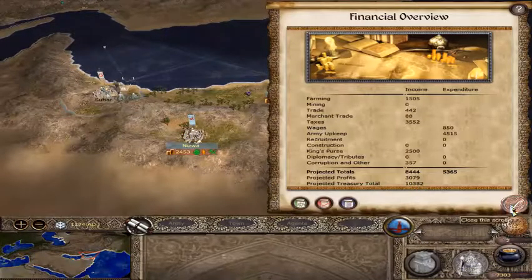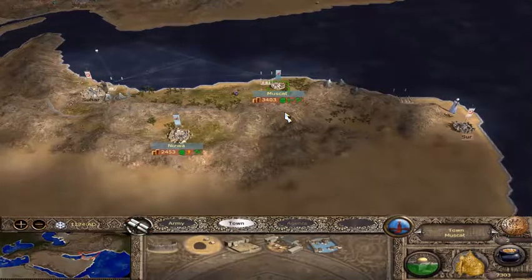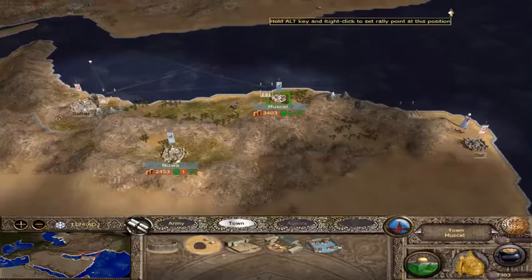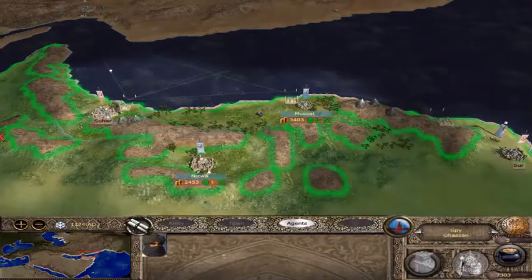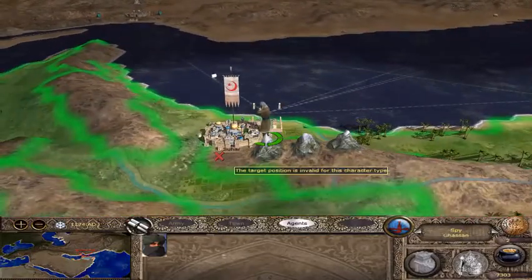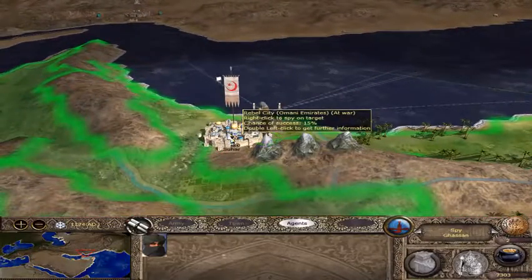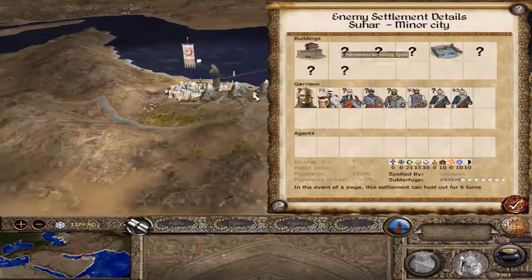Next turn, we're projecting more profits, so I feel pretty good. Profits as in money — there's a joke there, I just made it. All right, so our spy is here, and since the last video, I did try to lower the voice volume because I noticed it was a little overpowering. So in Suhar, we have a noble...